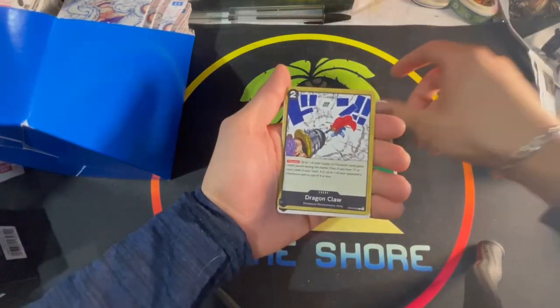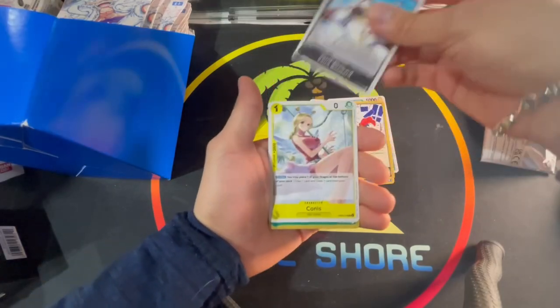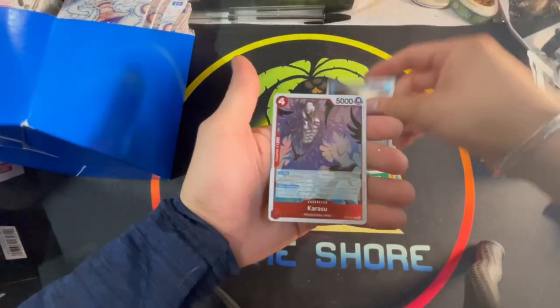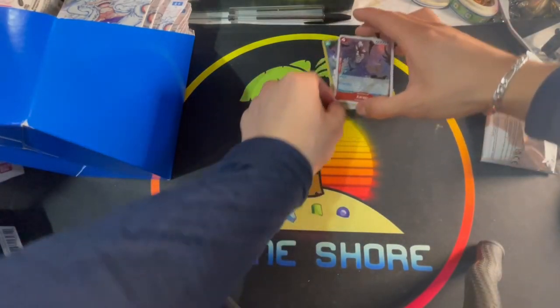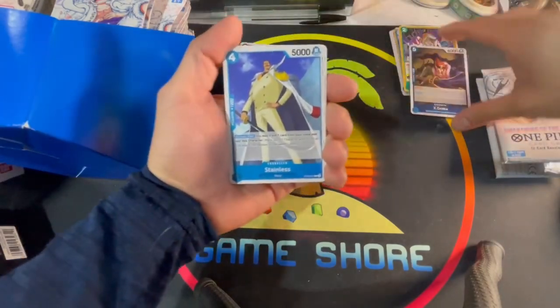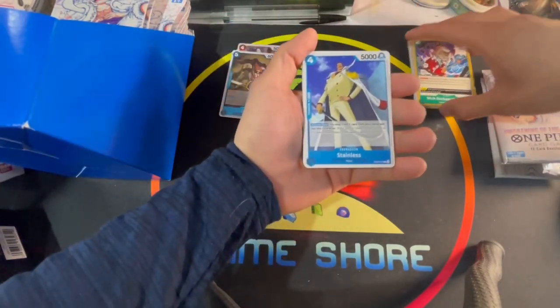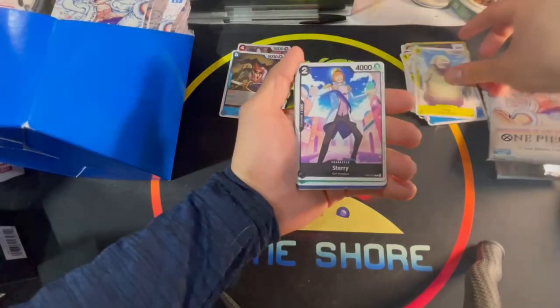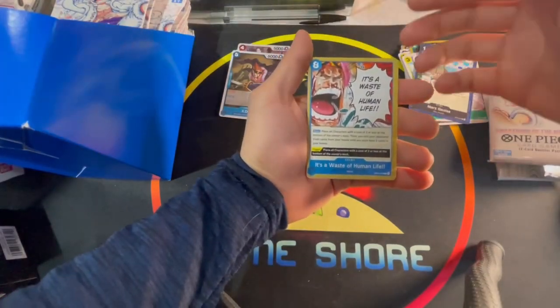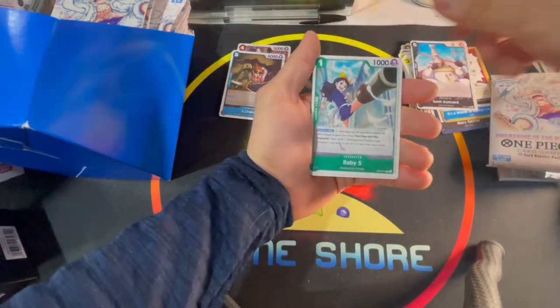Chopper, Emmon, Holly, Kuma, Gladius — it's a waste of human life. Bellamy, Dragon Claw, Saint Rosward, Conus, Stickstick, Metora, X Drake, and a Karasu Revolutionary Army. We got Stainless, Holly, Starry, Sarquis, Mary Joie — it's a waste of human life. Saint Rosward, Baby Five.